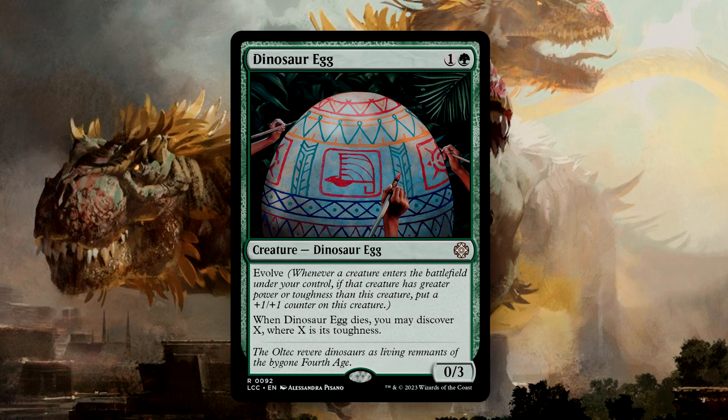Dinosaur Egg is a flavor win as a 0/3 for 2 mana. It has Evolve, so whenever a creature with greater power or toughness enters the battlefield, you can put a +1/+1 counter onto the egg. When the Dinosaur Egg dies, you discover X, where X is its toughness. Right off the bat, you will discover at least 3 with no additional benefit. When you evolve the egg, you actually get to choose whether you're looking at power or toughness — if either of those values on the new creature is greater than those of the egg, you get the +1/+1 counter. This is probably one of my favorite new cards from this deck.